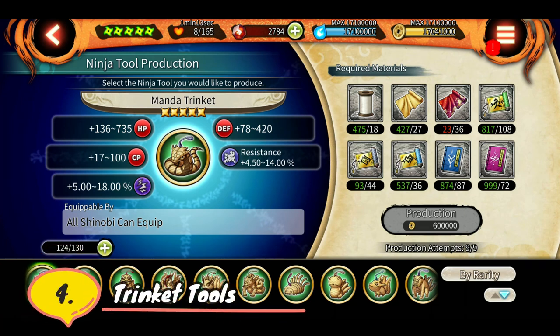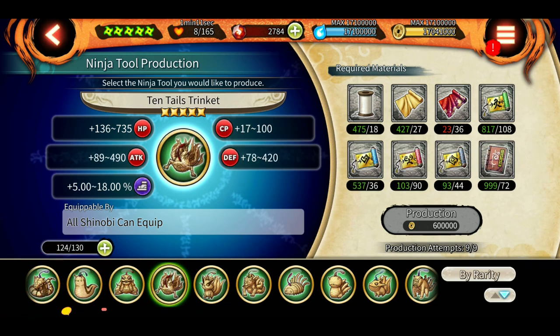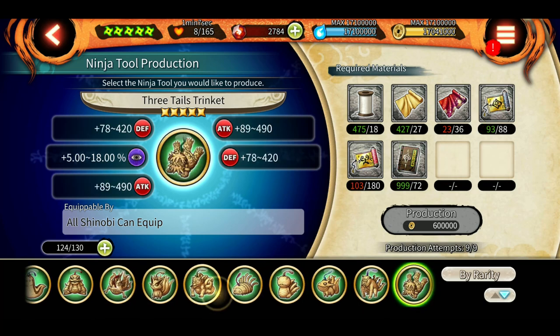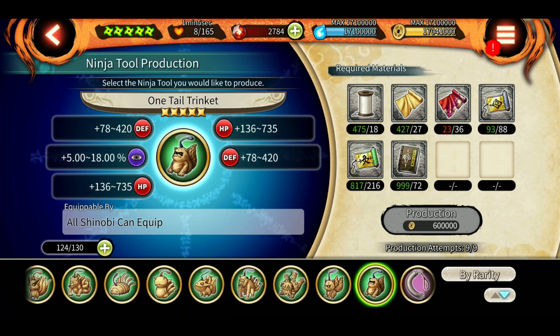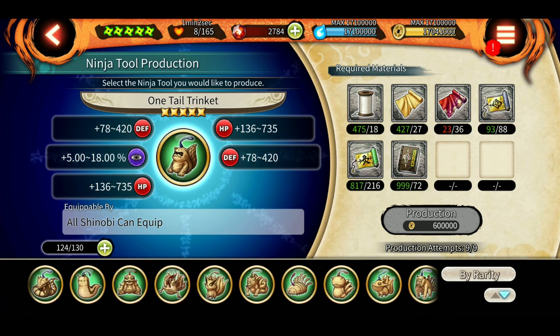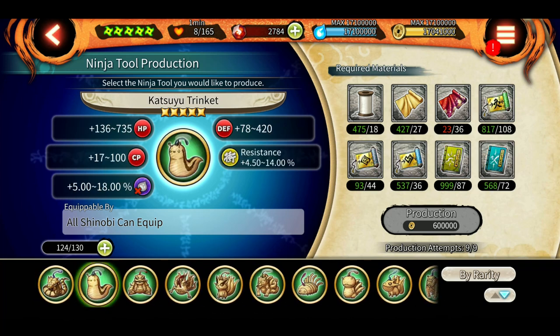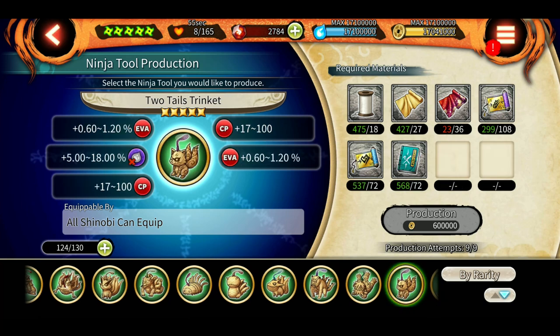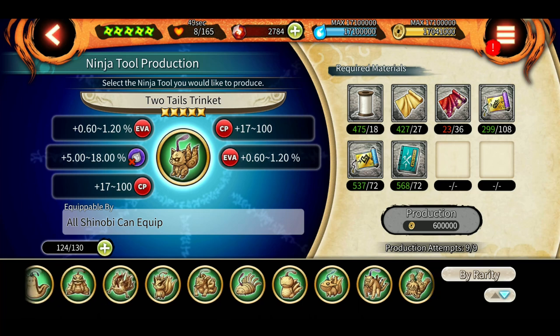The fourth category is trinket tools — these are what we call balance tools which have a lot of stats, so go for those with attack and defense or attack and HP. In my opinion, there are two very useful tools here: Katsuyu Trinket and Two Tails Trinket, which give you seal resistance. If you have Gaara version 2 full kit with the ultimate, I would really recommend making these tools with a good amount of seal resistance and equipping Gaara.